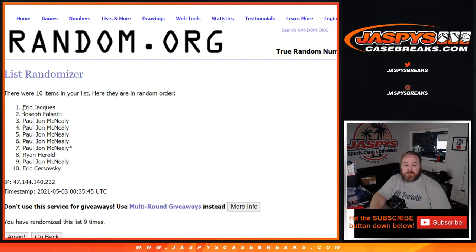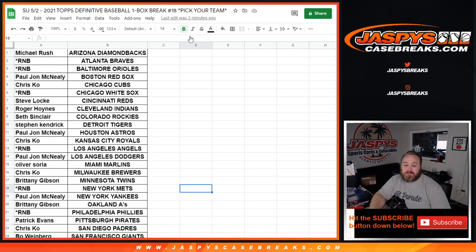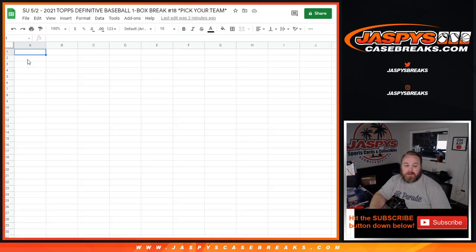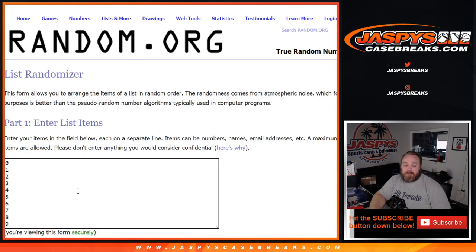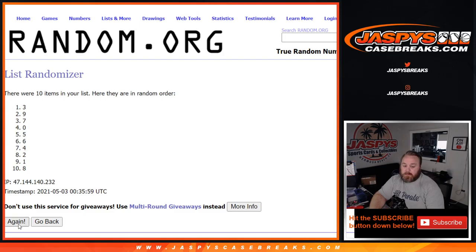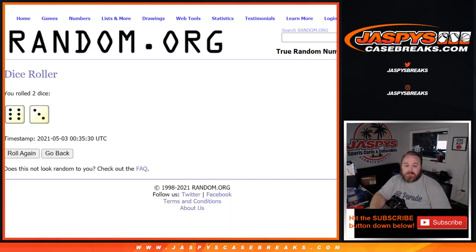Ninth and final time from Eric Jock down to Eric Serzofsky — nine times in the randomizer, nine times on the dice. Popped that over into the random number block tag for the break, and nine times on the numbers, ninth and final time from nine down to two.